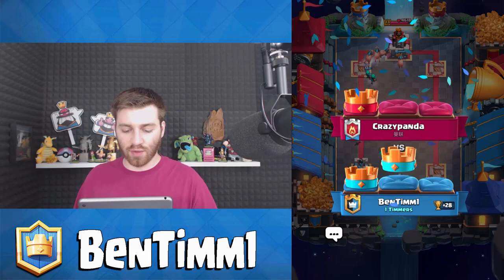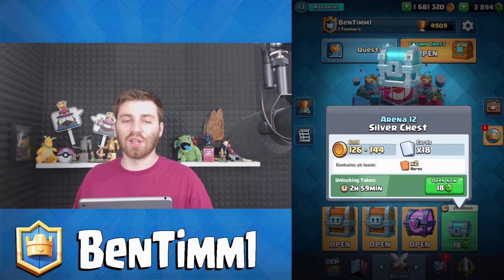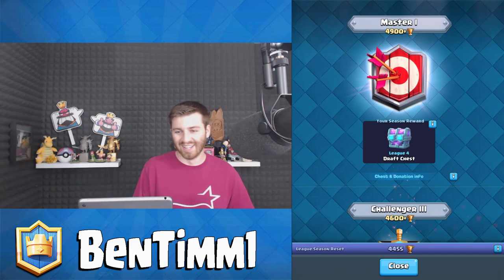We're already climbing - we got back up to Master One. That's good for Clan Wars. Finally back up there! We'll do one more with our maxed Royal Hogs - the Fortune Chest came in clutch. Let's get into a battle. Last battle - can we win again?